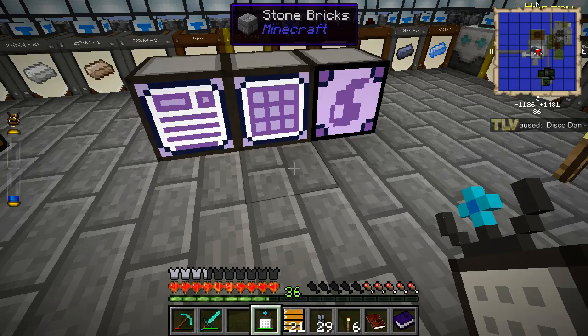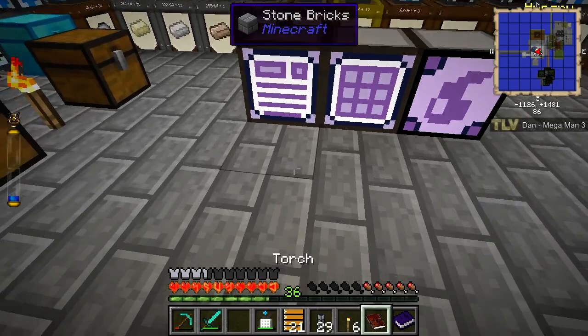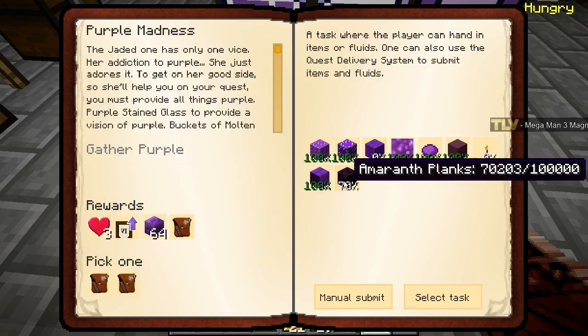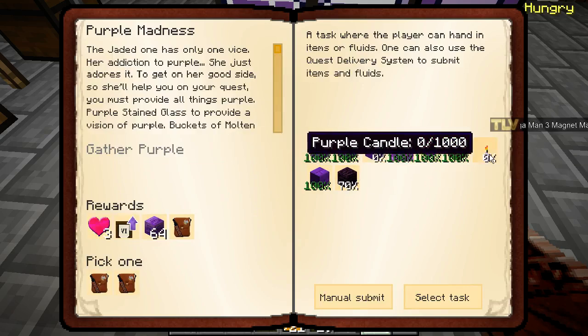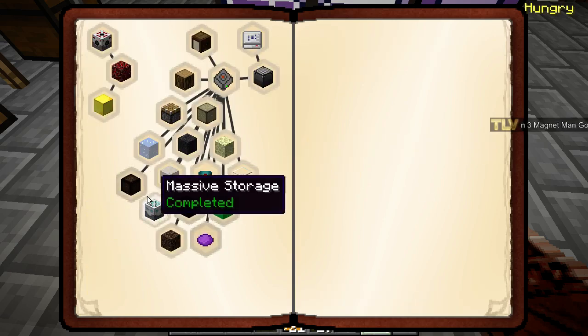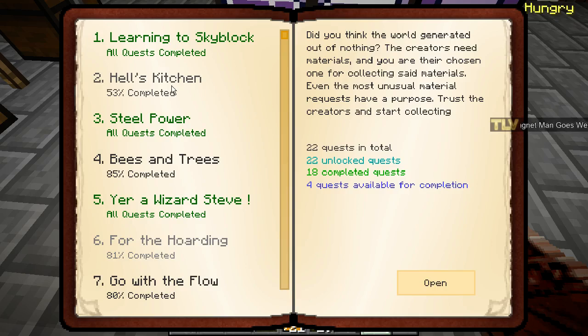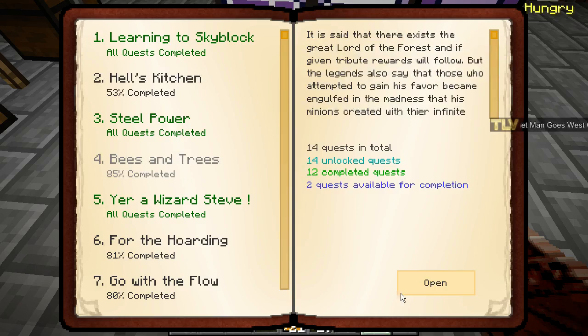Hello and welcome back to Agrarian Skies with TLV. Today we're gonna finish up some quests. We're working on the purple madness — the amaranth planks are ticking in. We can probably fix the candle as well and maybe start up with some more dirt production and cobble. We can finish this for the hoarding and then we'll take a look at Hell's Kitchen quests.